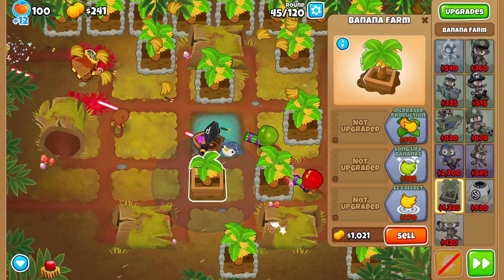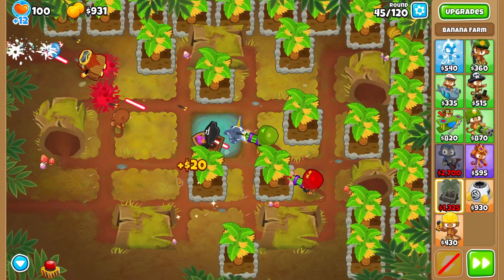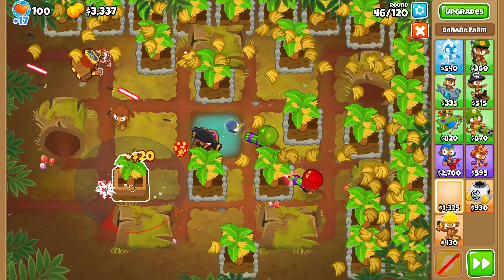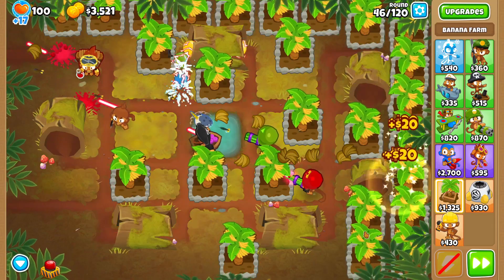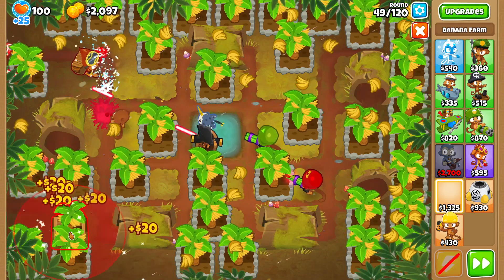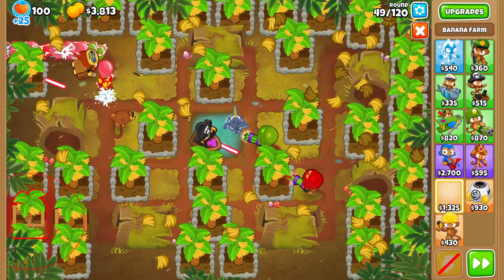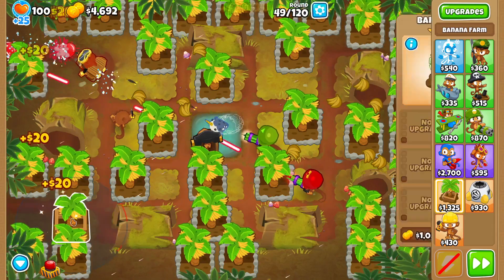I'm probably gonna need to drop something stronger and upgrade to Laser Cannon for some of the 40s, because there's no way this defense can last that long. I want to keep farming as far as I can. All right, I got my Laser Cannon, but I just remember there are Camo Purples this round which the Laser Cannon cannot pop, so I guess I'll get another one — this'll just be a 0-2-0 for now. We're starting to run out of farm space and have to put them where towers should be, like in the middle.